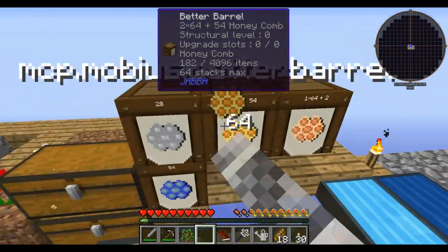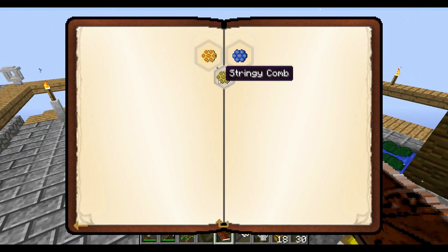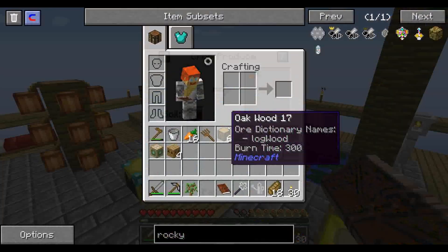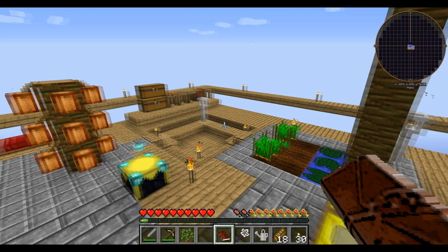Need more Rocky. Now let's see what this unlocked here. Stringy Comb. Forest, Meadows, Common, and Cultivated. Now it's time for Diligent. Same quest as before, but now it's Stringy Combs. Let's put my Mutatron back down first.